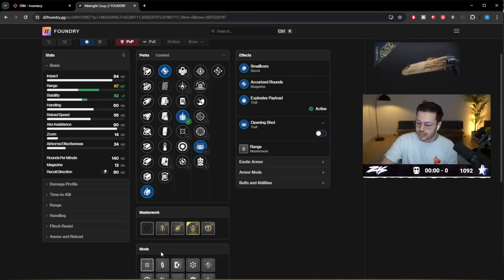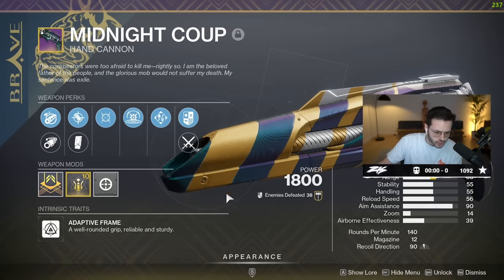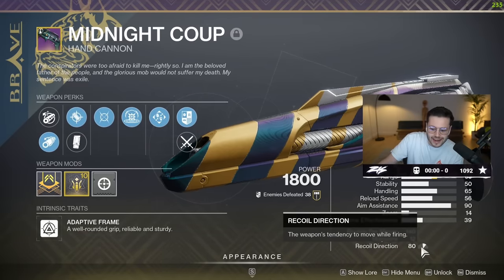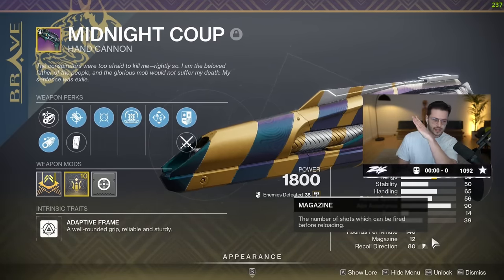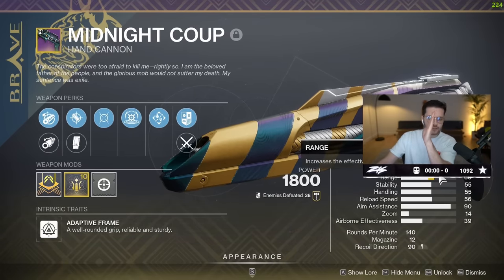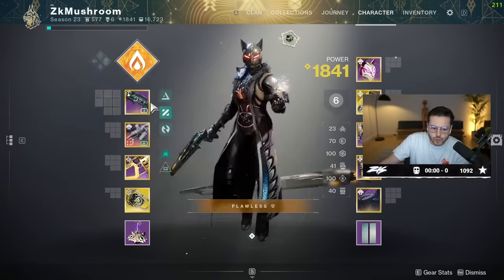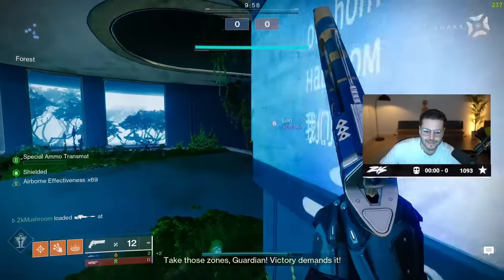Currently it's at 90 — it's a solid Hankanen and it's going to be fun grinding for the god roll. We're using it in PvP right now. The recoil direction is kind of weird, so if you use something like Corkscrew I'm at 80 but the recoil goes sideways. Every shot I do goes like this and it's tough to have consistent shots — that's why I'm sacrificing a little range to have more vertical recoil. Let's put the gameplay on now — we're using Well of Radiance, Midnight Coup, and a Beloved. Enjoy the gameplay.